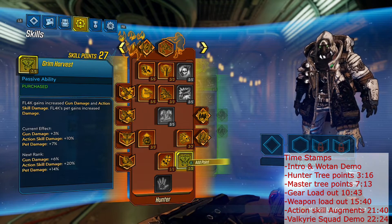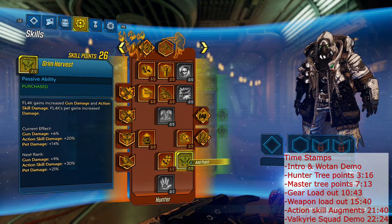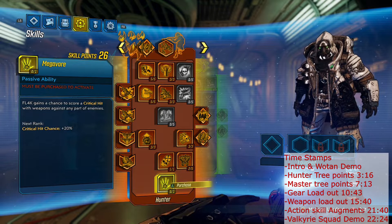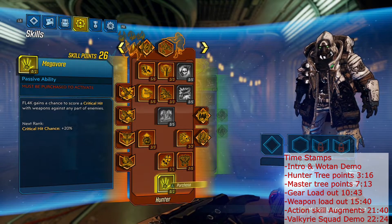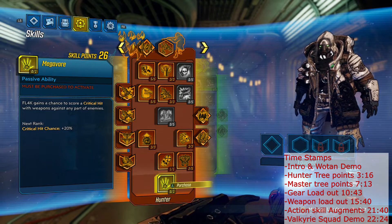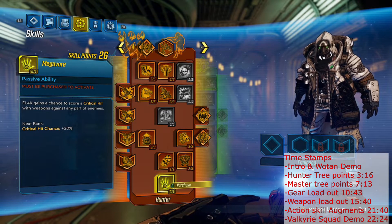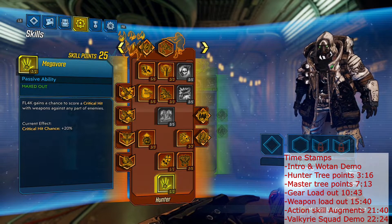We're going to drop two points into Grim Harvest for more damage as well. All those are great skills, but that gets us down to Megavore, which I think is Flak's best Capstone — giving us a 20% chance to crit no matter what part of the enemy we hit.